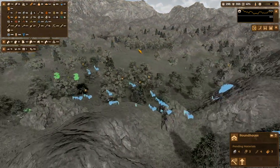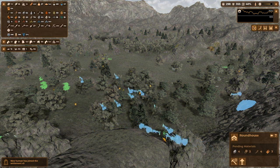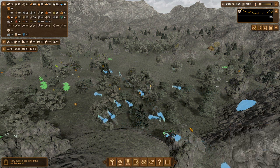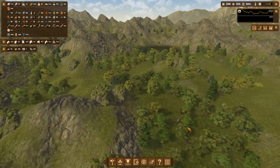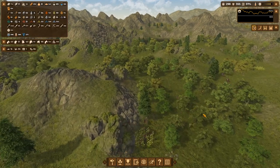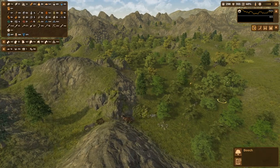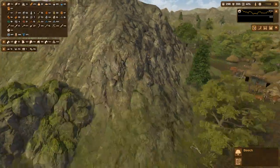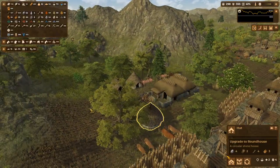I can make a roundhouse here. What's happening — why are they going there? The logs! I made a logging work area here. We have some deaths over here too. Come on people, bury the old man.